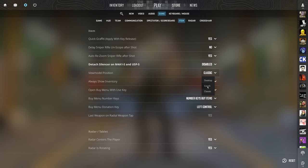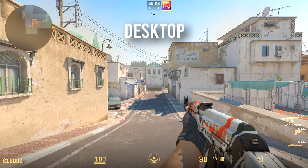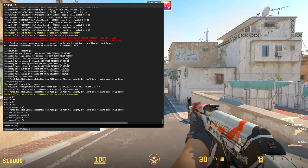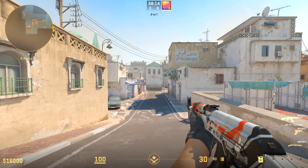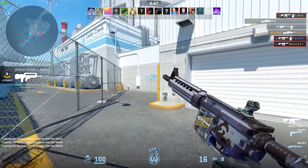How about the position of your gun? I'd recommend tweaking this. Go to Options then Item, and you can change your view model position between Desktop, Couch, and Classic. I personally prefer Classic, which is more to the right, while Desktop is more to the left and Couch is much bigger. You can further customize the weapon position with console commands, allowing you to reposition the gun within certain tolerances.